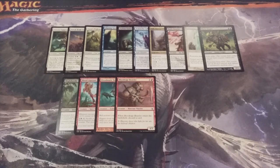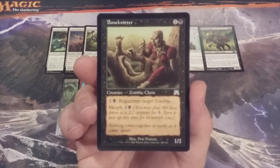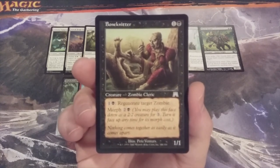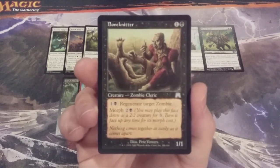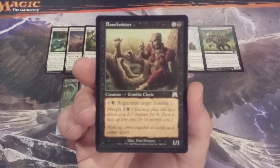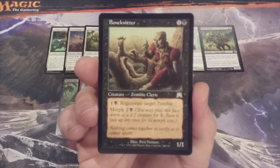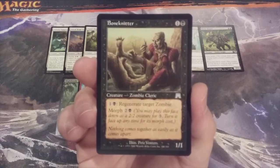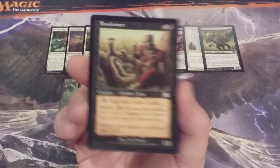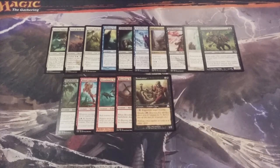Creature number fifteen: going to Onslaught for Bone Knitter, a 1-1 Zombie Cleric. Tap one and a black to regenerate target zombie — that's it. Make sure your basic land deck has some swamps in it. The morph ability does not apply here because the creature comes into play face up straight from our Momir Vig Cube. Let's hope we can get some more zombies to make that activated ability even more useful.